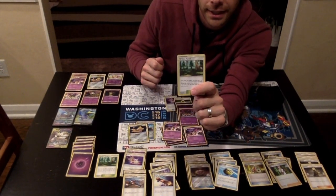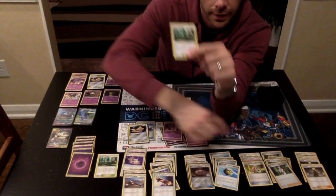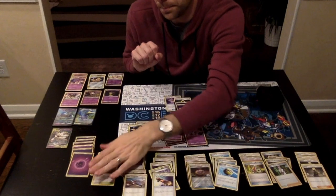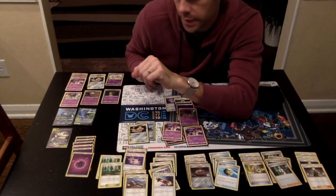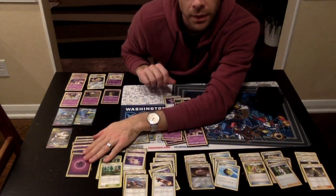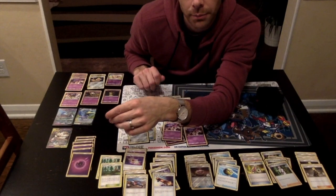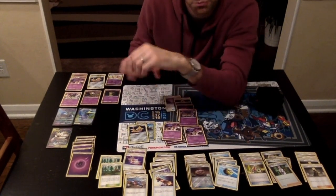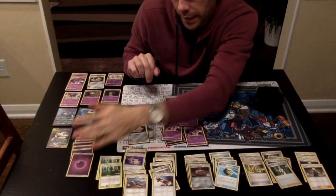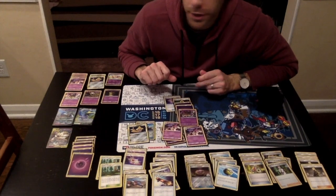Sometimes you get your Giratina in your hand and instead of playing it to your bench you can just discard it with Viridian Forest, grab a Psychic Energy, and then since the Giratina is in the discard you can bring it back out and do that ping damage. We don't play a lot of energy — we run eight Psychic Energy plus this Recycle Energy. Eight is a pretty good number; nine gives you plenty. Seven is a little too few and you're stuck without an extra energy you might need.